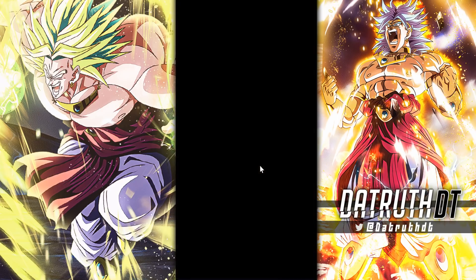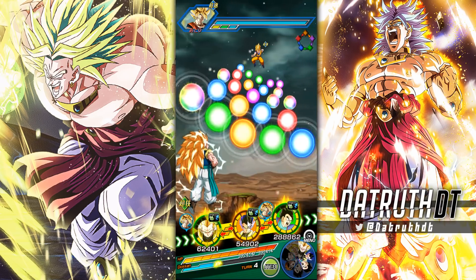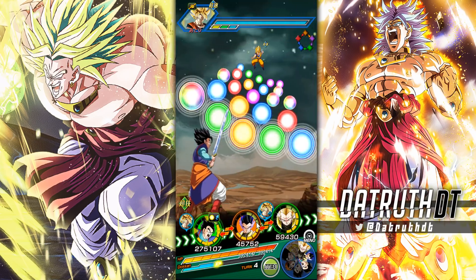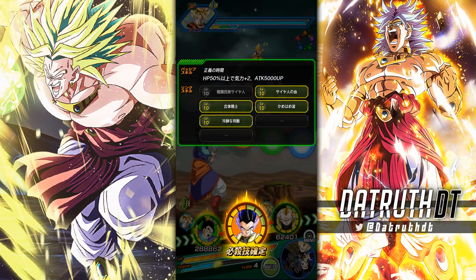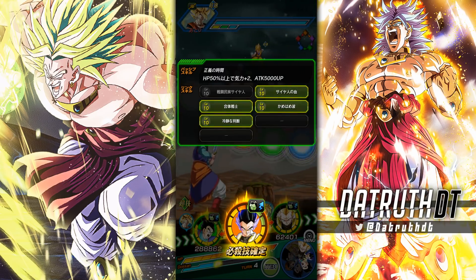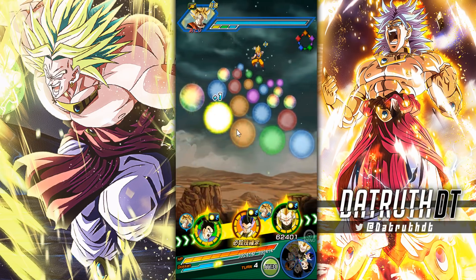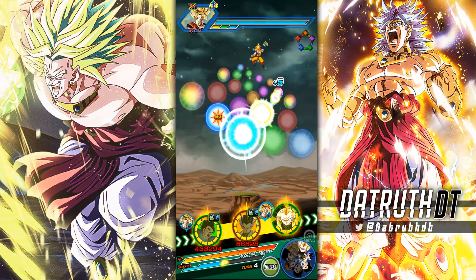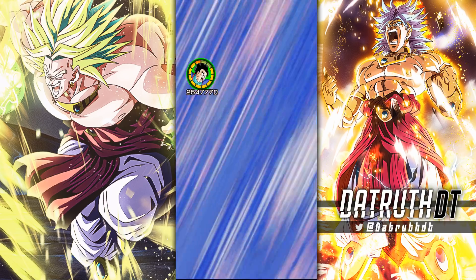We have Gotenks with the teen Super Saiyan 3 Gotenks, and it's going to give us a few links activated. No support, but we do have a fair amount of his links active — we have everything active except for Saiyan Warrior Race. We got Saiyan Lineage, Fuse Fighter, Kamehameha, and Cold Judgment all activated. Let's see what damage numbers our boy Gotenks puts up — probably not going to be great, but we shall see.